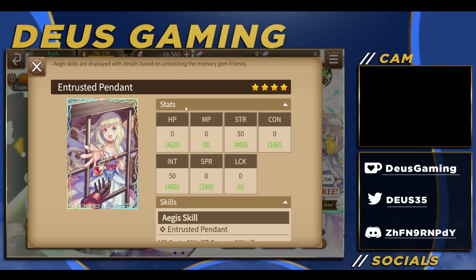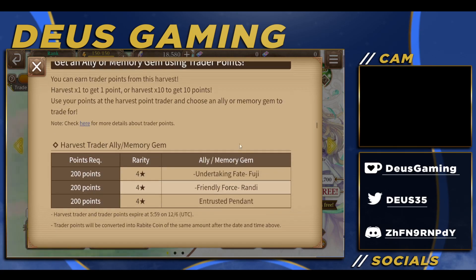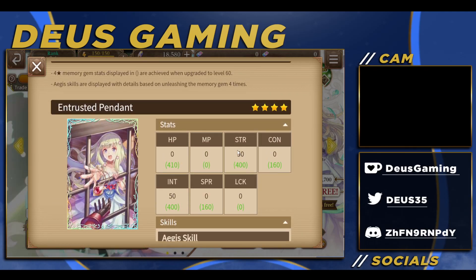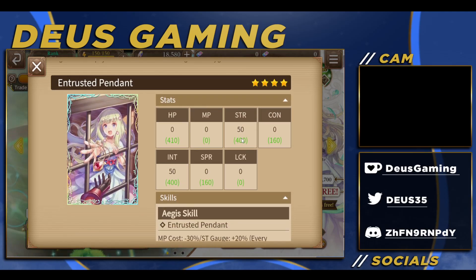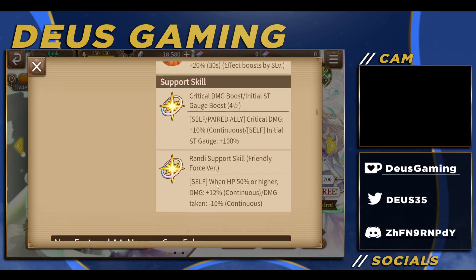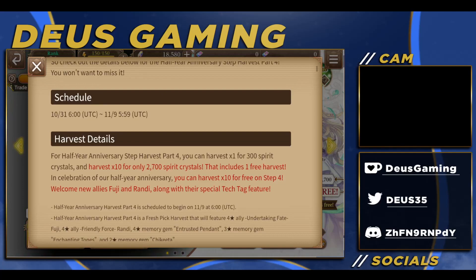Let's look at the stats. It's balanced — this is a very good card. They definitely went all out on this banner. I'm going to give this memory gem a 9 out of 10 for sure, easily, because the stats are equal for strength and intelligence, so you can use it for either side. Very nice memory gem. Anyways, let's look at the in-game battle for these two characters.